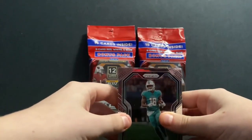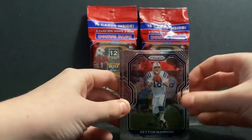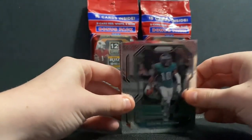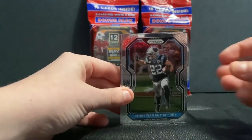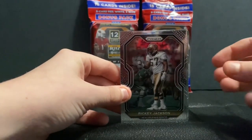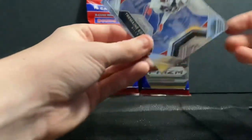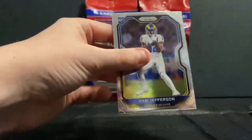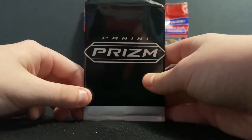Preston Williams, CJ Mosley, Peyton Manning, Orrin Moon, DeSean Jackson, Frank Clark, Christian McCaffrey, Russell Wilson, Ricky Jackson, Zeke, Tremaine Edmunds, and Van Jefferson. Alright, we're on to the red, white and blue pack.